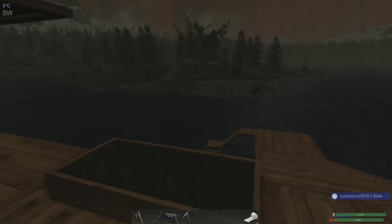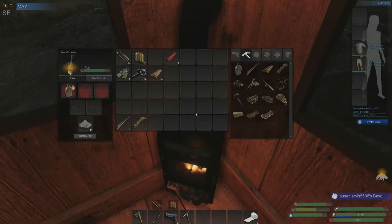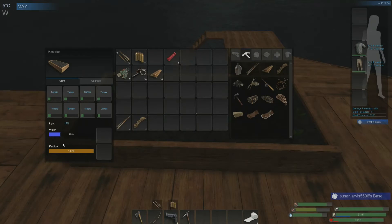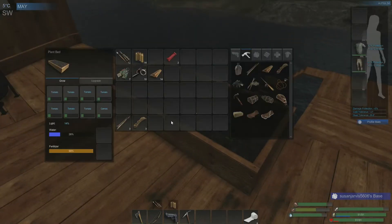Hello everyone and welcome back to Subsistence. It is extremely early in the morning, we're just waiting on some water to cook. We need to water the plants that we put in our plant bed - it has been one in-game day since we made the plant bed. I planted some tomatoes and one carrot seed, and I did fertilize them - that's what the ash has been for, I've been using the ash as fertilizer.